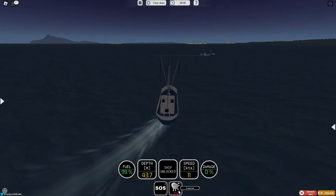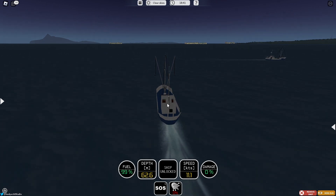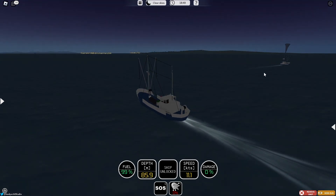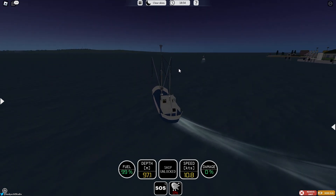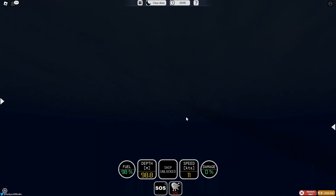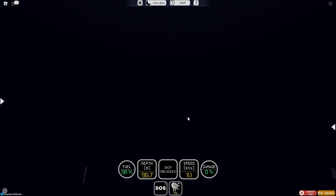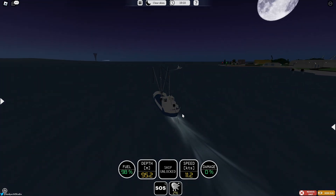To start fishing, what you want to do is sail in a straight line and click 1 on your keyboard. It has to exceed 80 meters depth, so we need to get out to deeper water. Once we get out to deeper water, we click 1 and boom — it's going to deploy a net off the back of the ship. You can catch some fish with that net.